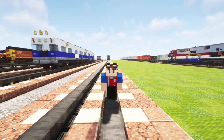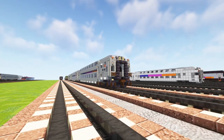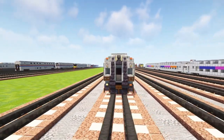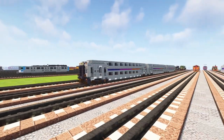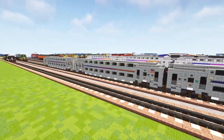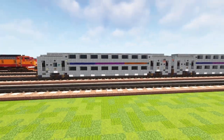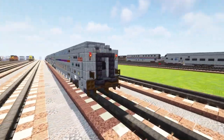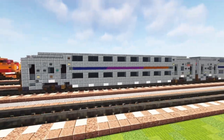Hey, what's up guys, it's CraftyFox and today we're going to be building the New Jersey Transit Bombardier Multi-Level Coach. I have three types of cars here: a cab car, the standard trailer car, and the trailer with a bathroom. That is actually the main varieties — they call it a restroom, but I just call it bathroom.